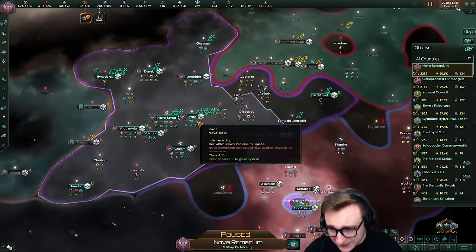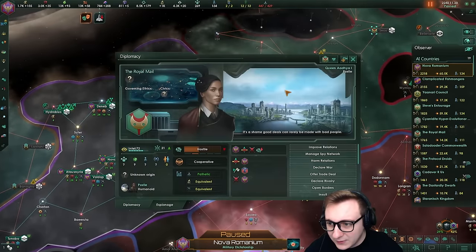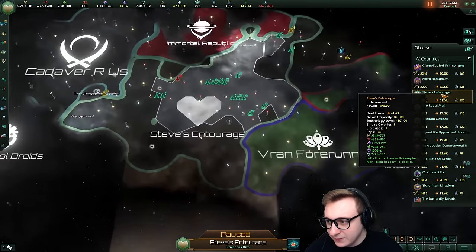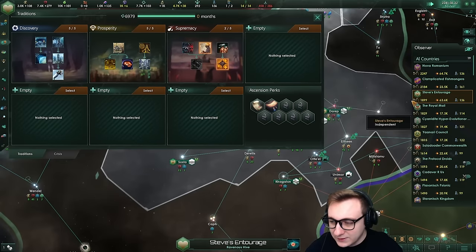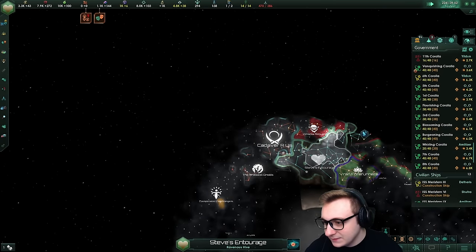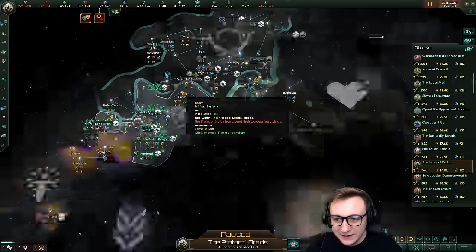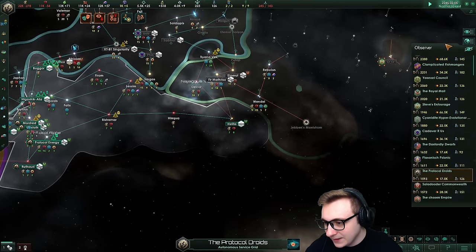For someone with Nova Romanian at 60k and Crusader Spirit surrounded by empires that are not what they would like, they're not going to war. They're just harming relations and spying on Rome. Steve's been very quiet with 61k - they're a devouring swarm and have only done one war. 35 years in there are fleets of 26k, 35k, 37k - that is a lot but decision-making is very odd. Maybe StarNet wasn't designed for a galaxy to be simulated without a human player.